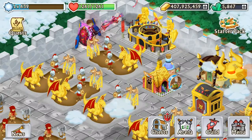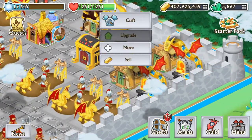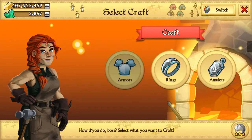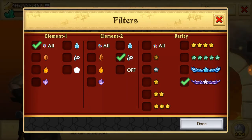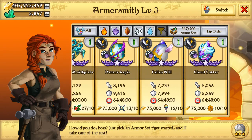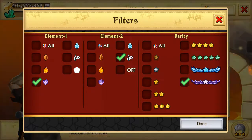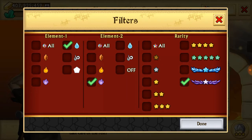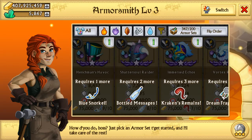All right, doing another Knights and Dragons chest opening video. I'm on one of my alts. Let me quickly show you the materials I have for these sets. One of them was spirit air — I only have like 13 of those materials for that Menace Egus, I guess. For the water spirit one I only need one more.